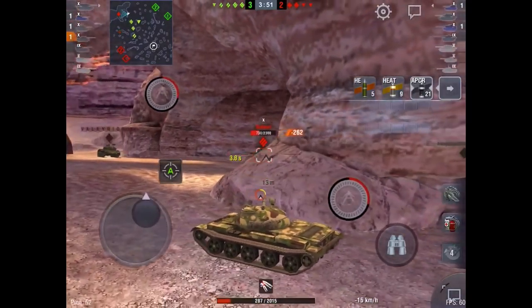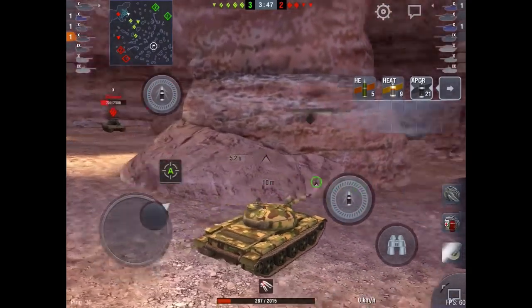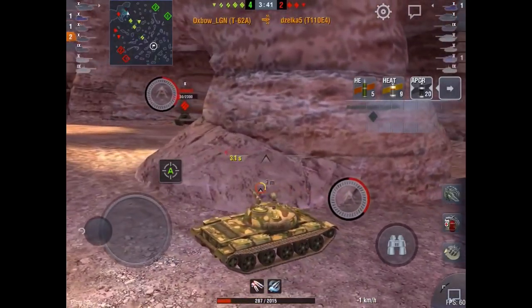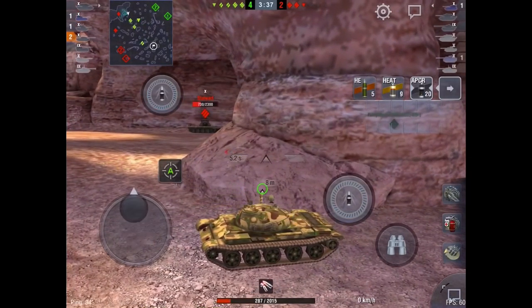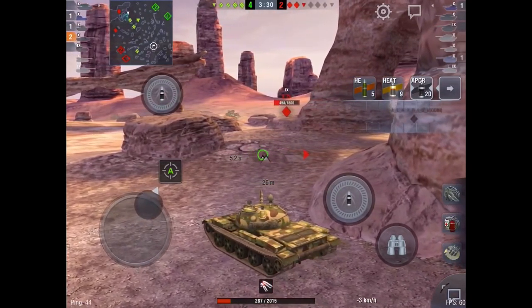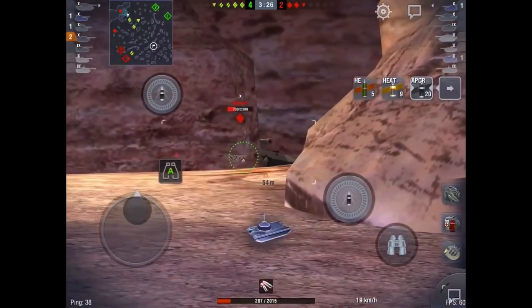Now if this was the 140, you'd be a lot more cocky — poke out with your hull and try to bounce. But when using the T-62A, I just don't have the armor on my hull to do that. So I let them come around to me, just like that E4 — I'm always going to get the shell in before he even comes around the corner. Another thing you have to know about the T-62A is the DPM is very, very good. You can see I'm down to a 5.2 second reload.